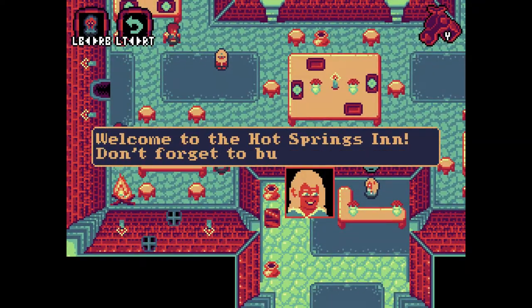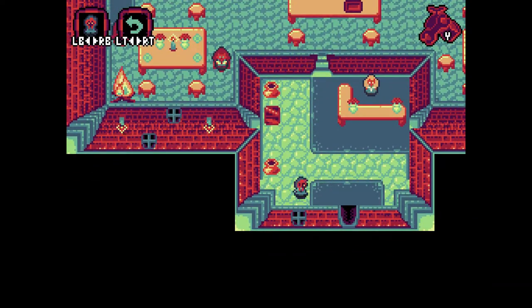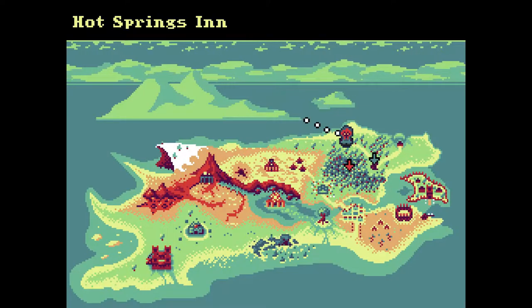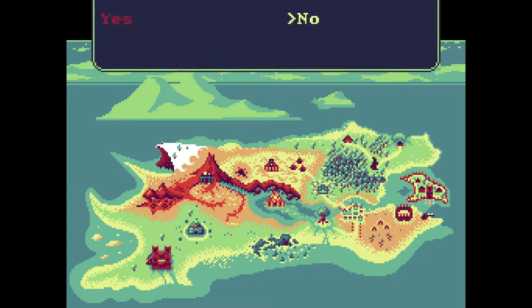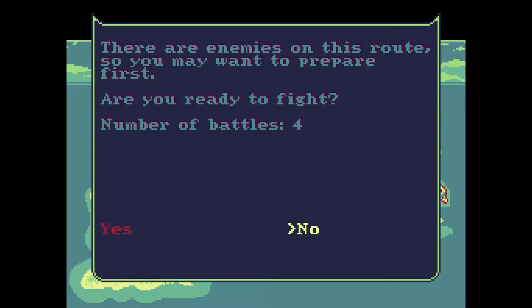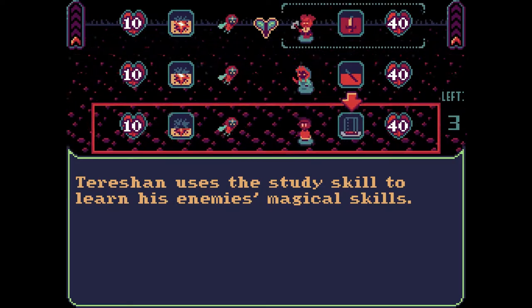Welcome to Hot Springs Inn — don't forget to buy souvenirs. I'll try to remember that. So where can I possibly go? I don't want to go back, so I'll go in the forest. There are enemies on this route, so you may want to prepare first. Are you ready to fight? Yes. Oh God — how do I select someone? What the heck is going on here?